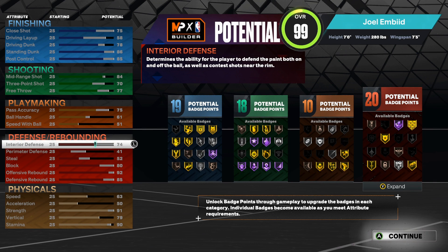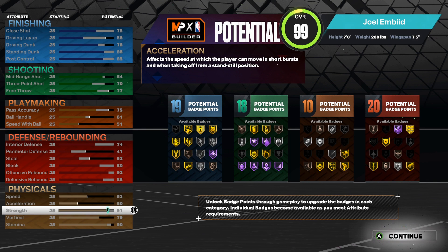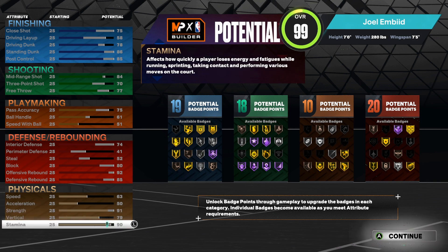Now for defensive and rebounding: 74 interior defense, a 41 perimeter, a 52 steal, an 80 block, 92 offensive rebound, and an 85 defensive rebound. For the physicals: max speed at 63, max acceleration at 50, a 91 strength, a 79 vertical, and a 90 stamina.